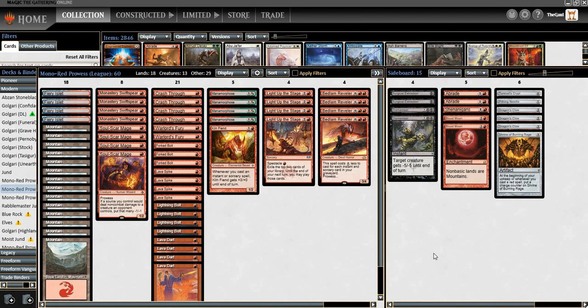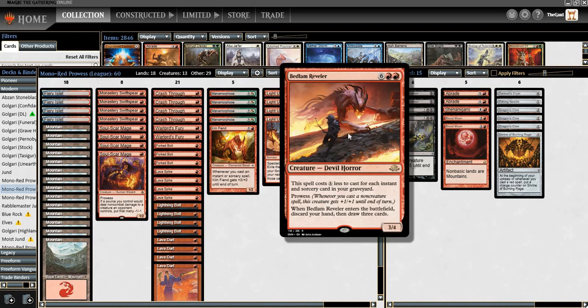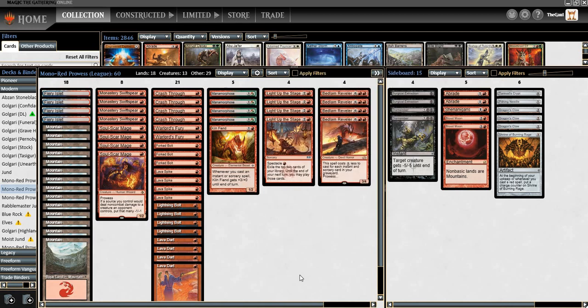A couple quick changes to the list from what you've seen me play the last few times on the channel. We have shaved one copy of Warlord's Fury — I was previously on the third one — and we are trying the fourth copy of Bedlam Reveler. This is a very powerful card, the single card you wish to draw the most a whole lot of the time in a whole lot of matchups. However, it is the clunkiest in multiples by definition, and a little clunky early on when you just want to go fast. So three is viable — possibly even optimal — but a lot of successful lists play the full four, and we owe it to ourselves to try that out.